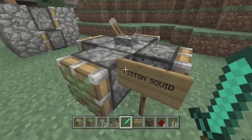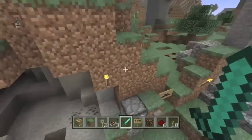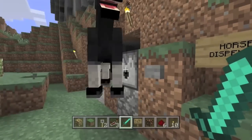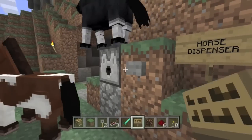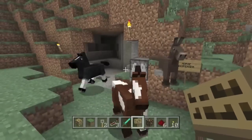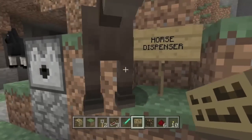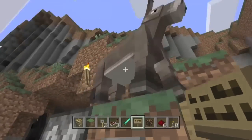Alright, over here we have the Horse Dispenser — that sounds so useful! Look at the horses — yes! Awesome. So you can use this, put it in your house if you just want horses to come out of your wall. Just infinite horses here.